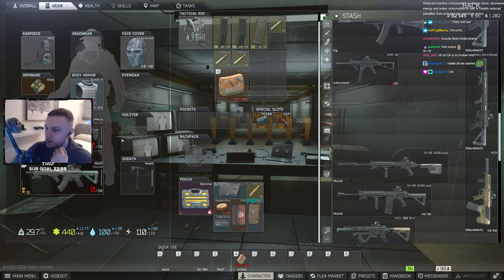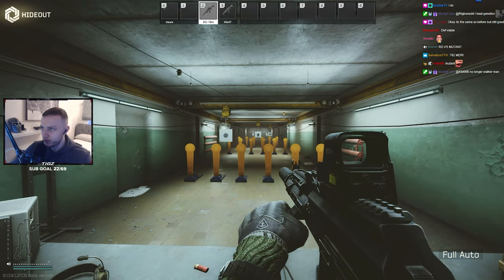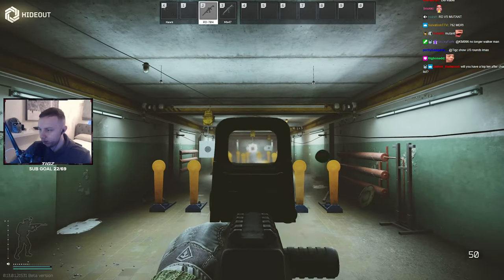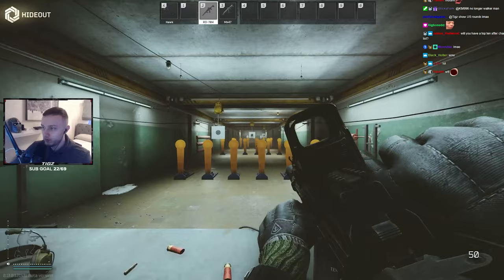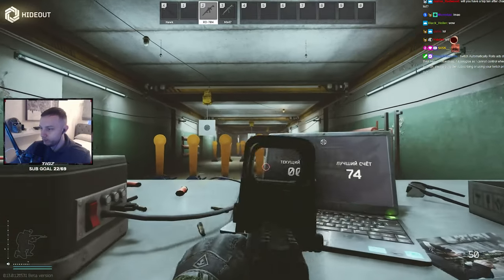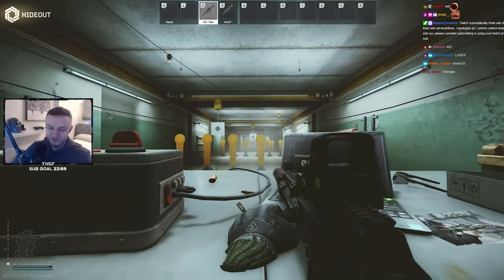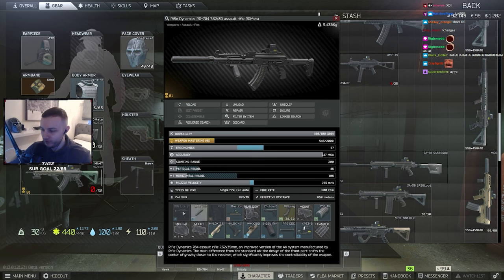Moving on to the RD and Mutant now. These guns have always been king for the past three wipes — RD, Mutant, MDR. Let's see how good they are now with these buffs. That is wild. That's BP, by the way. Now crouch recall — yeah, this gun is even more broken now. Just even more broken than what it was before.